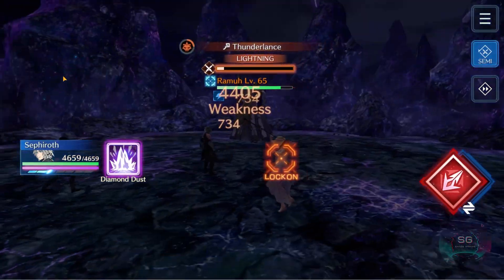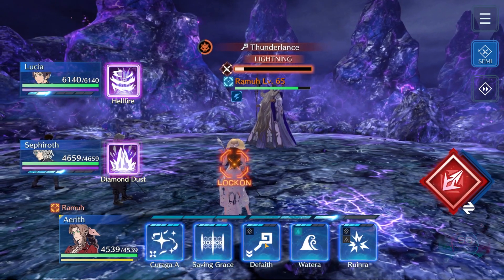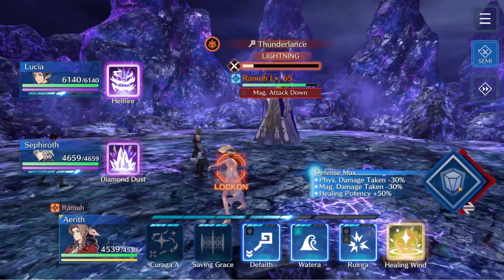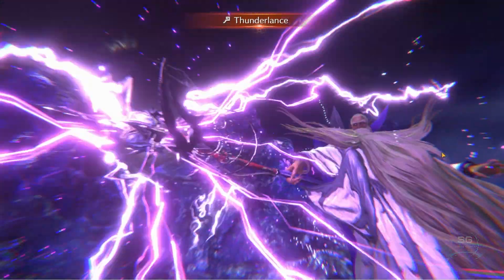When he starts charging Thunderlands I switch to Aerith and Defaith him just to lower the damage a bit. Defensive mode and I have enough ATB to heal afterwards.